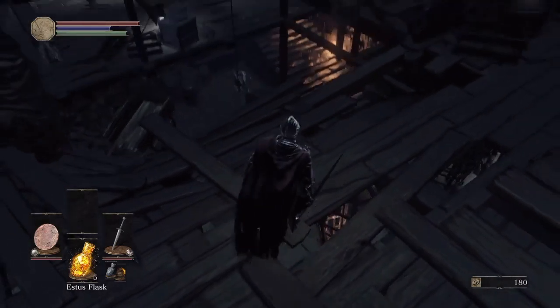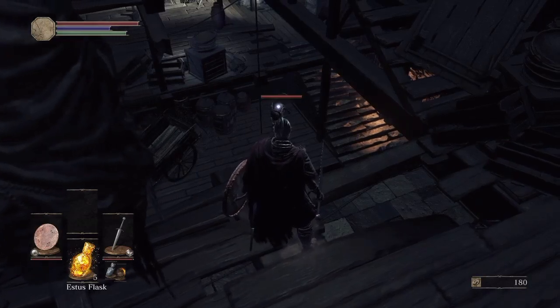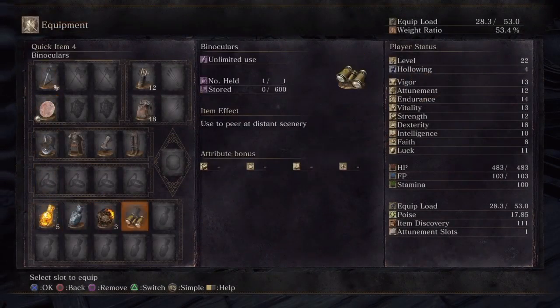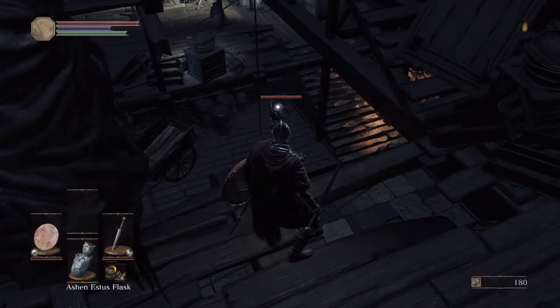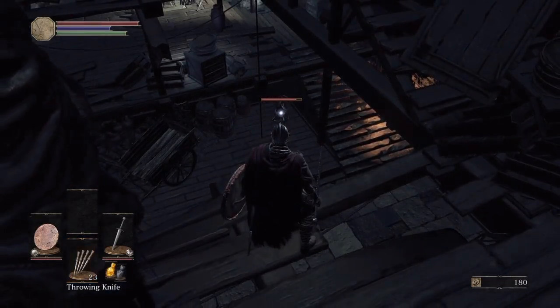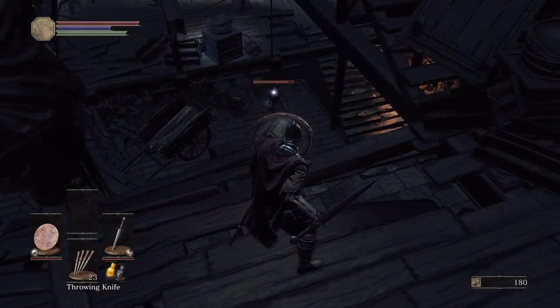So here we are inside the Undead Settlement. I see something moving down there — I'm locked onto something. I need to switch up my equipment really quick. I keep getting these throwing knife drops from the Undead Thiefs at the High Wall of Lothric, so we're going to give that a shot.